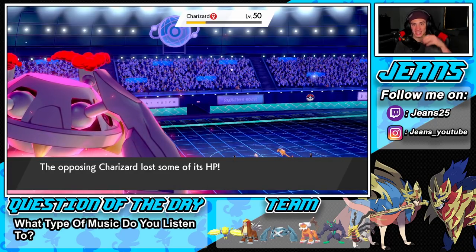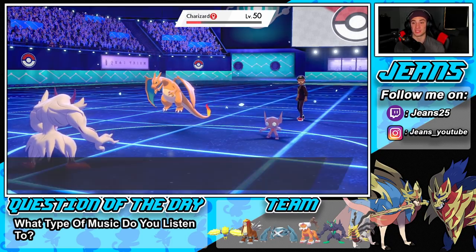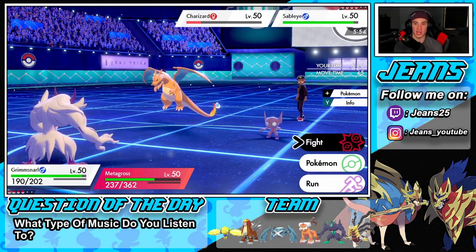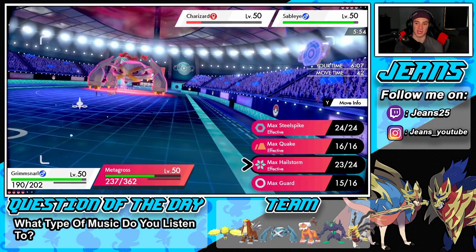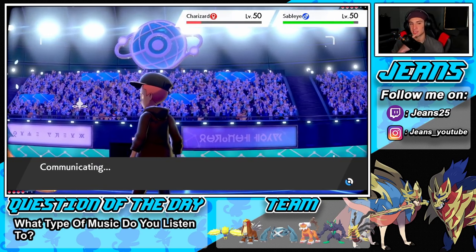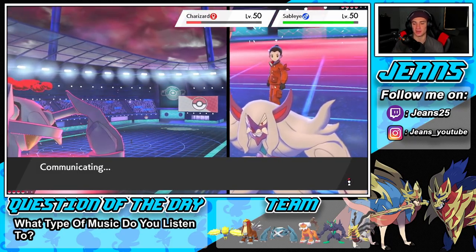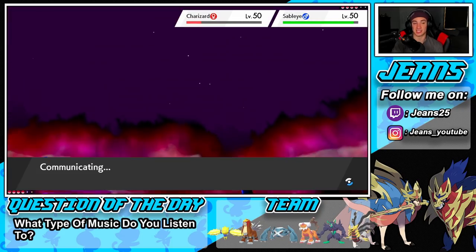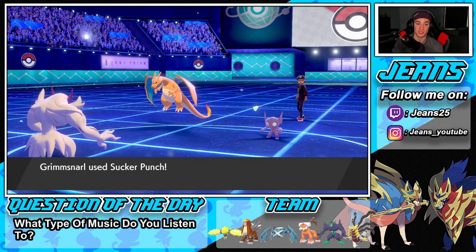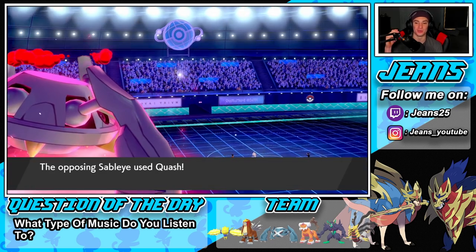Sucker Punch comes through and takes out Charizard — we even Sash off Sableye first. Then a Steel Spike into Sableye finishes him off. Sucker Punch came out before Quash, which was actually a smart play from the opponent — he was trying to use Quash to let Charizard fire off another Heatwave, but Sucker Punch had priority. Charizard is gone, Sableye is gone — we still have Light Screen up and screens are making us very bulky.